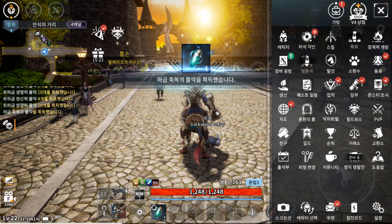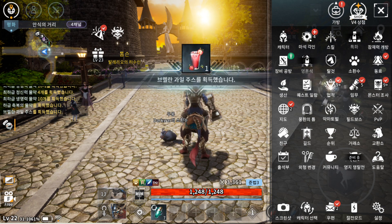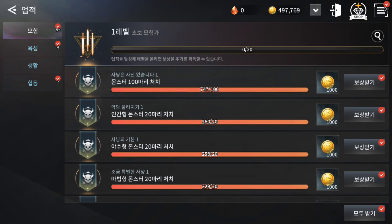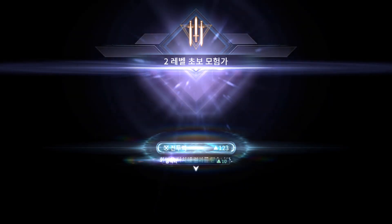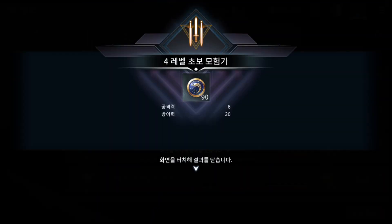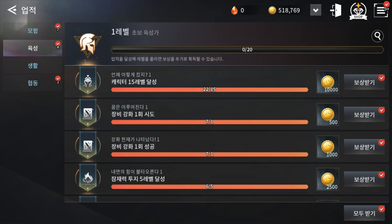On the third row, the third icon has achievements. Try to collect achievements — they will increase your power and you get some nice rewards. Don't forget about the achievements.